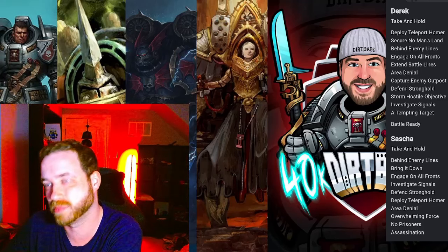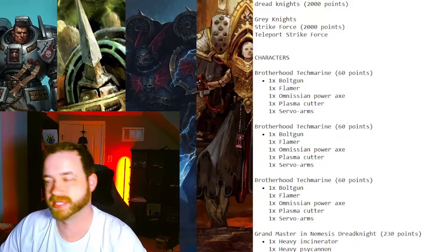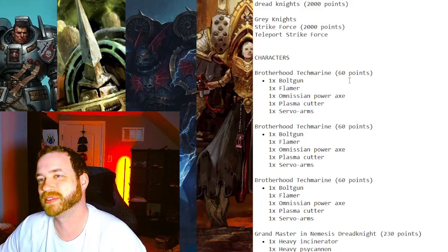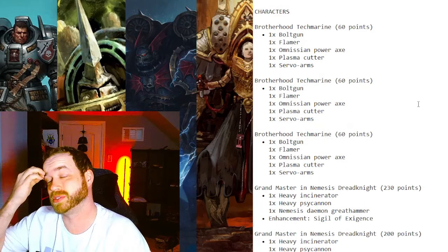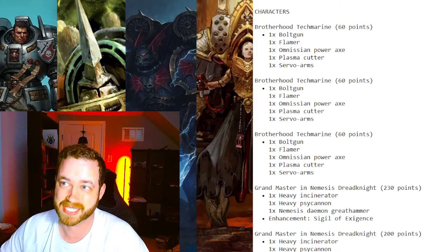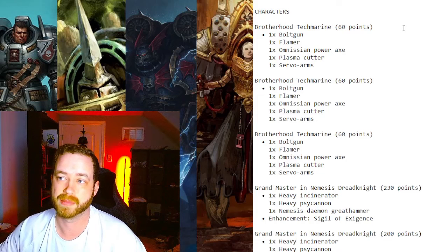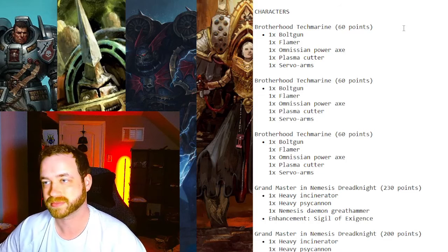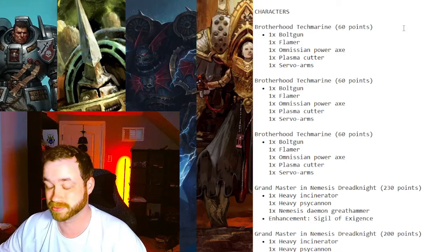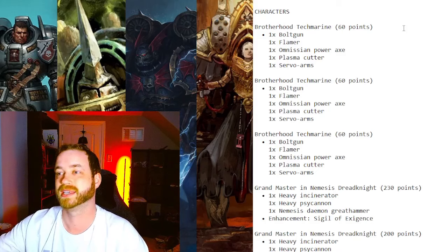Let's go over the list first. This is the Gray Knights build I made when Dread Knights became very, very good. If you notice, there are three Tech Marines in this list. People ask: do you need three Tech Marines, or is that overkill? I honestly think with Gray Knights specifically, Tech Marines are super good because they can be used as secondary units later in the game, and they buff up your Dread Knights — hitting on twos is so much better than hitting on threes.